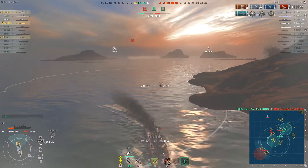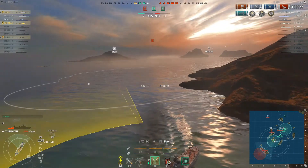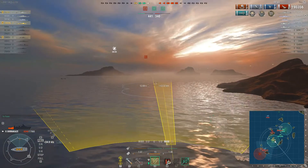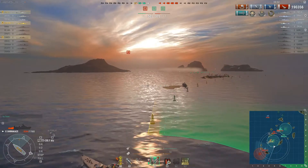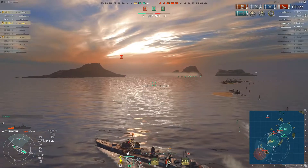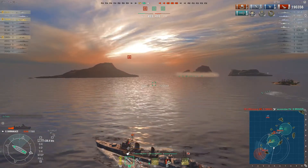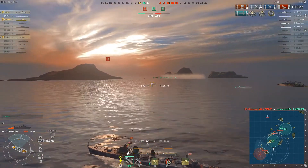My best bet is to try to take out this Minotaur with torpedoes and go cap A — that's about all I've got. I send two racks into the smoke, assuming the Minotaur still had hydro running or I just missed him. Either way, I've got one more rack in reserve and I send that toward the smoke again. He has dodged my first two racks, but I'm sitting at 190,000 damage.